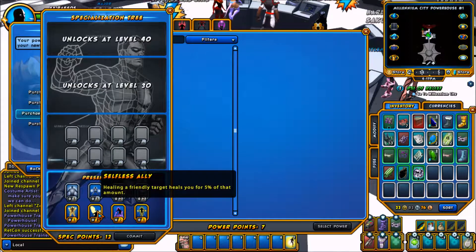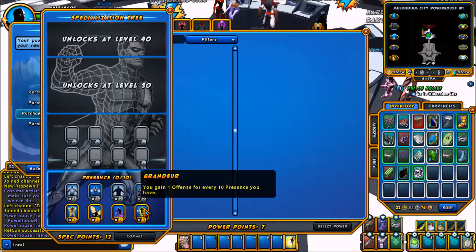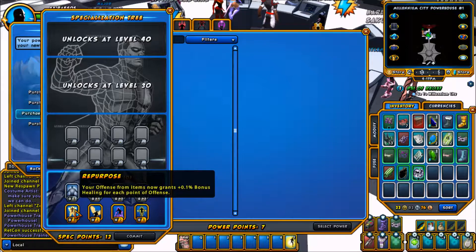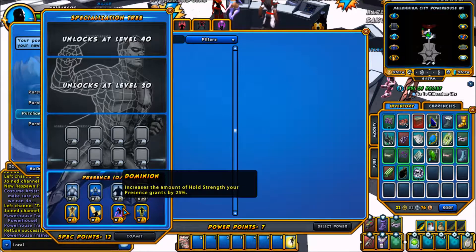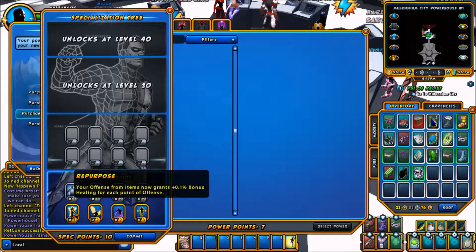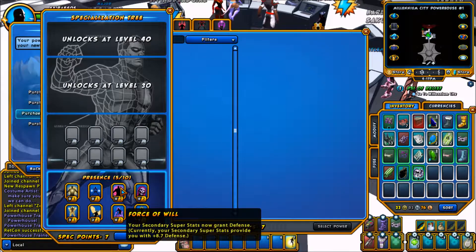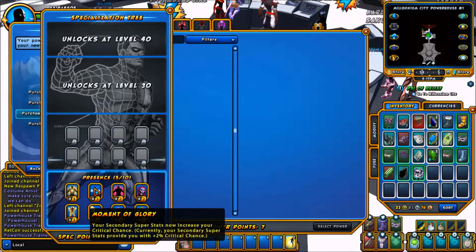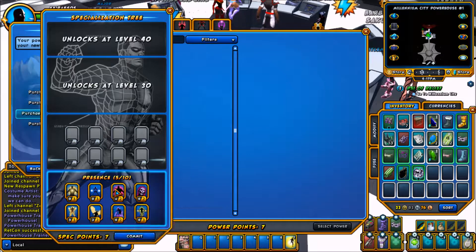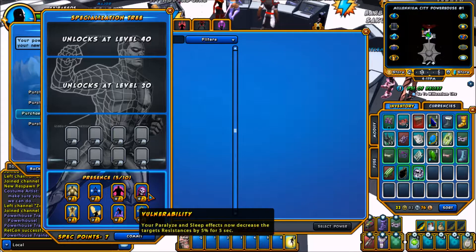Alright, specializations — we were doing fine with those. So the offense option: offense for Presence, offense for items adds to healing and increases hold strength. I think we were doing the healing — one heals ourself, and then Repurpose helps create a little bit of extra bonus healing, which is good for what we're doing. Alright, so we've got critical heals. Secondary superstats increase critical chance, which isn't really going to help as much here. You get some defense options, and paralyze or sleep effects lower the target's resistance by 5%, which is almost nothing.